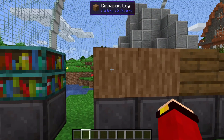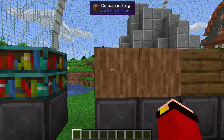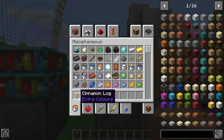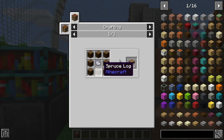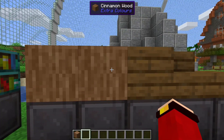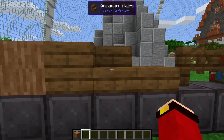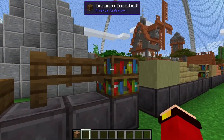These new wood variants don't come from a new tree added by this mod — instead they are crafted. The cinnamon log, for example, is crafted with one light gray dye in the middle surrounded by eight spruce logs, and it gives you eight of the new logs. With this log you can make the wood, planks, stairs, slabs, fences, fence gates, and even new bookshelves.